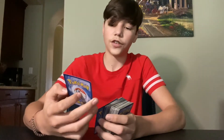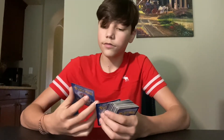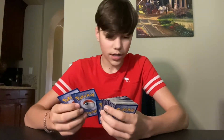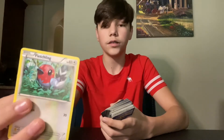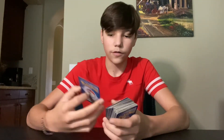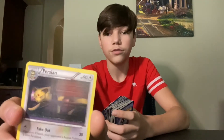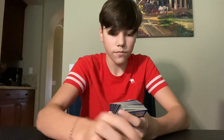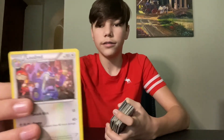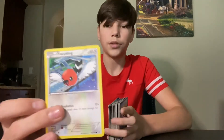Then we have Starly, who has 50 hit points and does Call for Pals which does no damage. Then we have Ursaring, which has 130 hit points with Drag Off and Swing Around. Then we have Fletchling — I have two of these exact same cards with regular backs. Then I have one I'm guessing is called Furfrou. I'm looking for Meowth, but I have Persian, who is the Stage 1 of Meowth. Then from Detective Pikachu — my favorite Pokémon of this type from the movie — is Loudred. He's the one with the big speakers. I actually have two Fletchlings but they're different kinds.